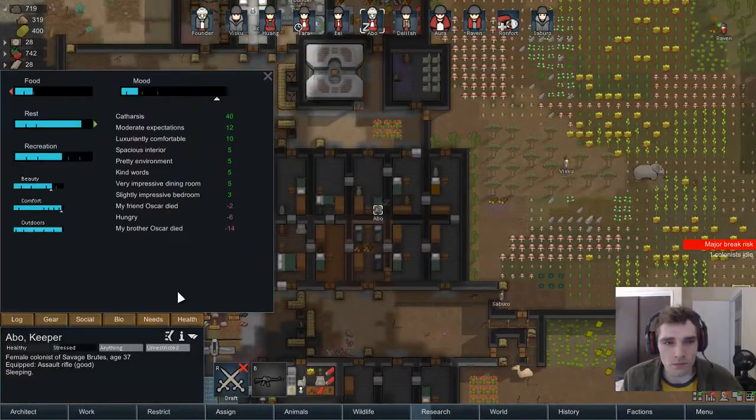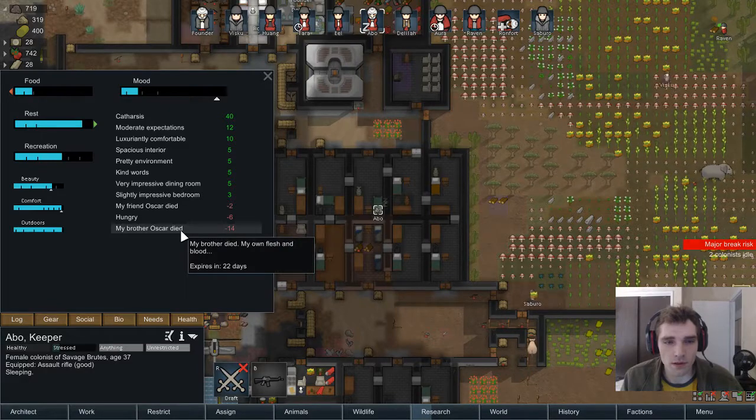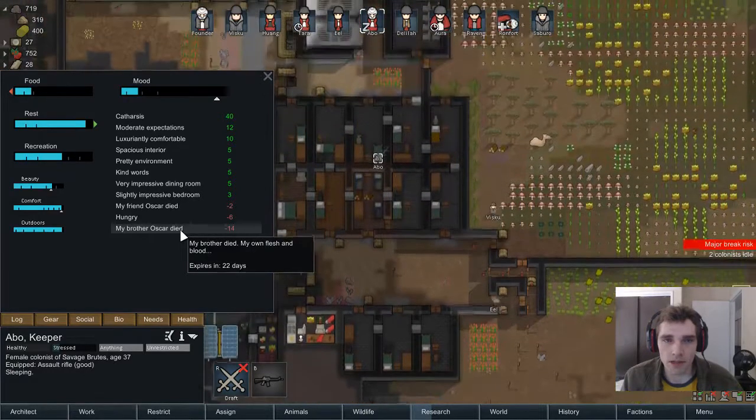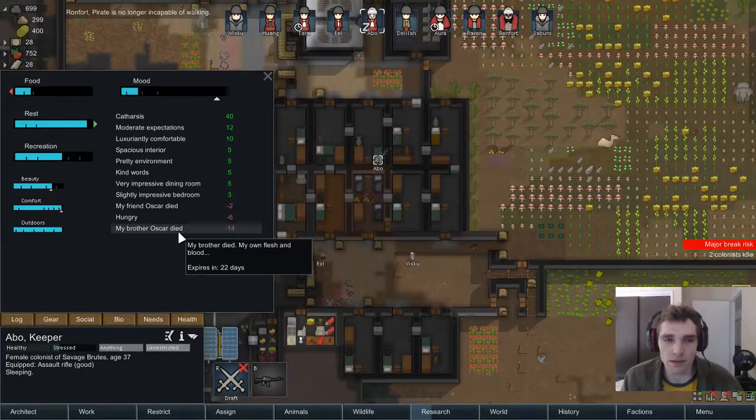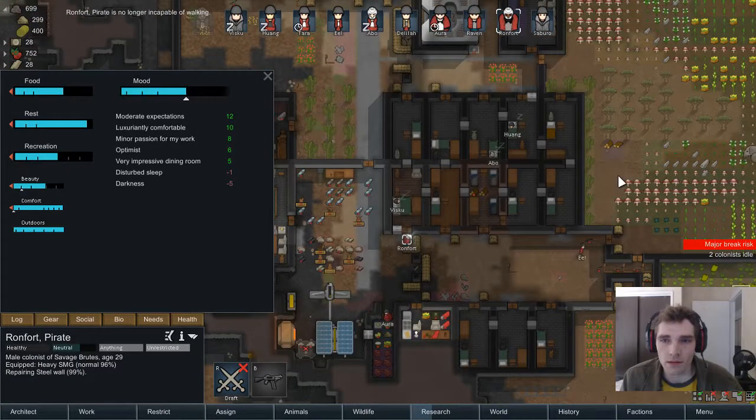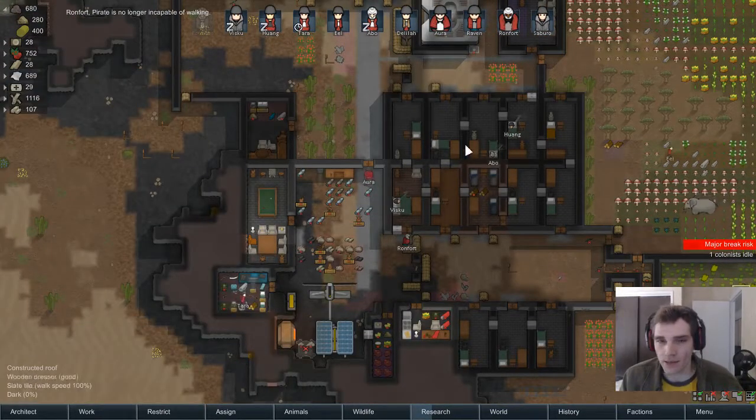Abbo — your brother Oscar? Did we kill Oscar? I'm sorry Abbo, I didn't mean to kill your brother. That is quite sad.